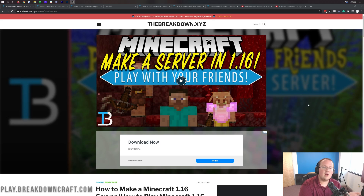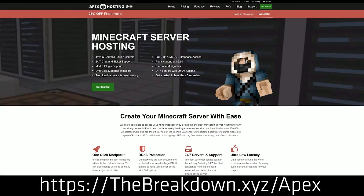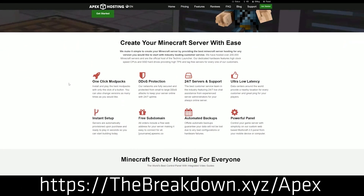What if you want a 24-hour server? What if you want a server for more than just your friends and family? Or what if you want a server that's not hosted on your own computer — hosted somewhere else so you don't have to worry about your hardware? If you want that, or just the easiest way possible to start a server, check out Apex Minecraft Hosting at the first link down below: TheBreakdown.xyz/Apex. At Apex, you'll find an incredibly simple way to start a Minecraft server where you literally just click a few buttons.